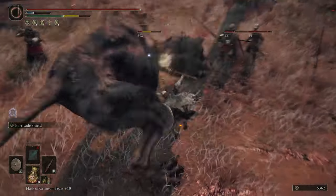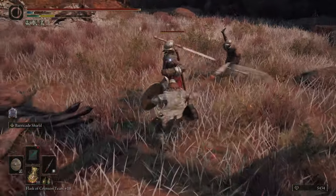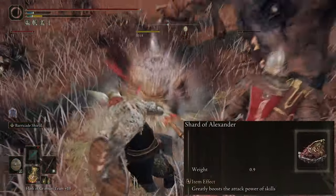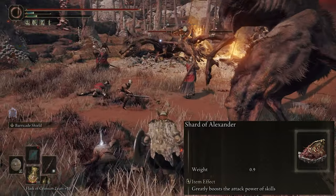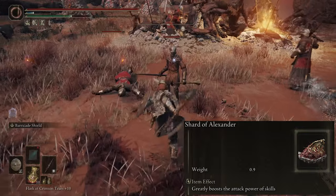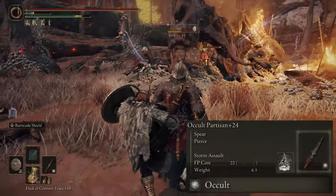Since we're going to be using Ashes of War quite a bit, I also use the Shard of Alexander talisman. It increases all special attack damage by 15%, so it's a nice little buff to make them even more effective. One thing that will always stay the same though is the occult variation.